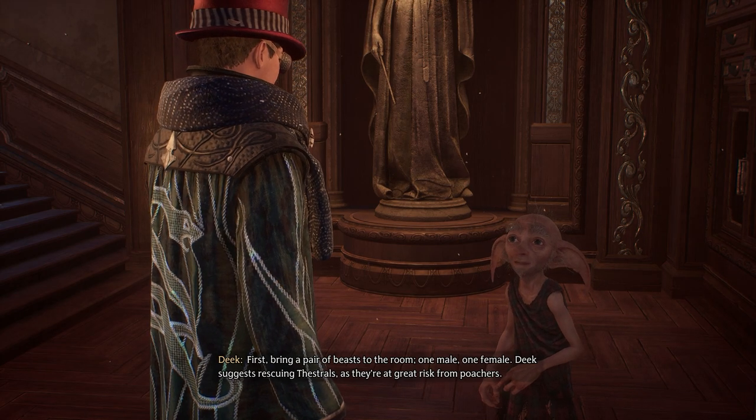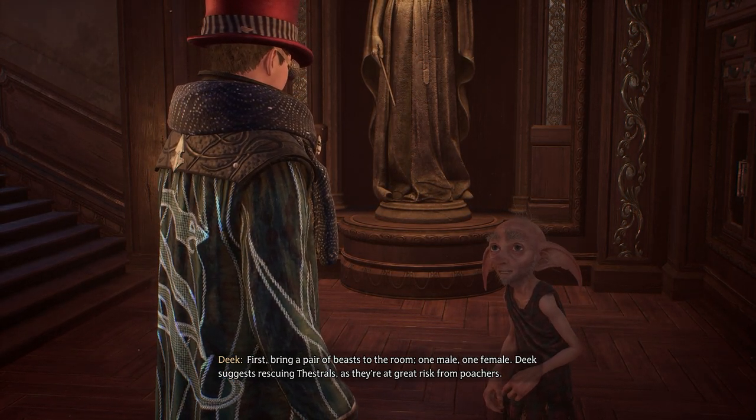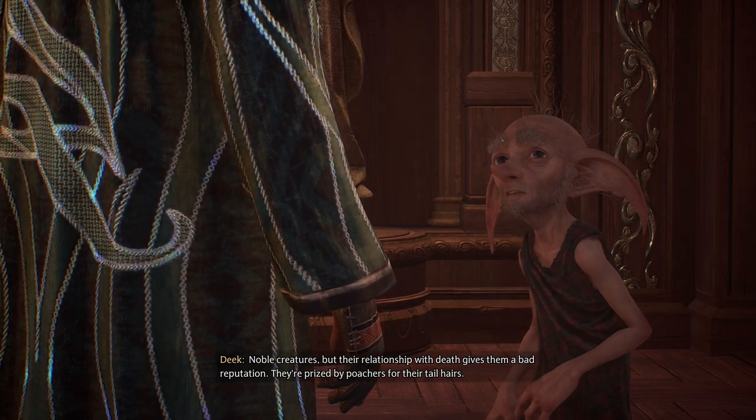First, bring a pair of beasts to the room — one male, one female. Deek suggests rescuing Thestrals, as they're at great risk from poachers. Noble creatures, but their relationship with death gives them a bad reputation.